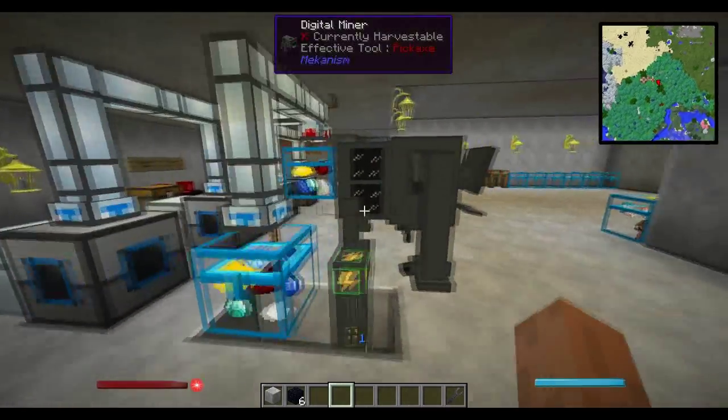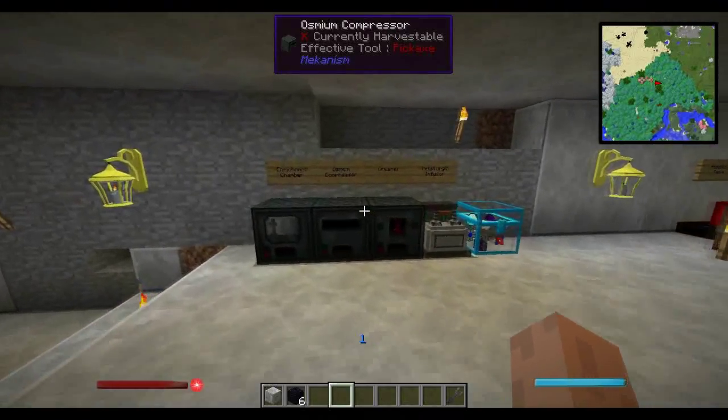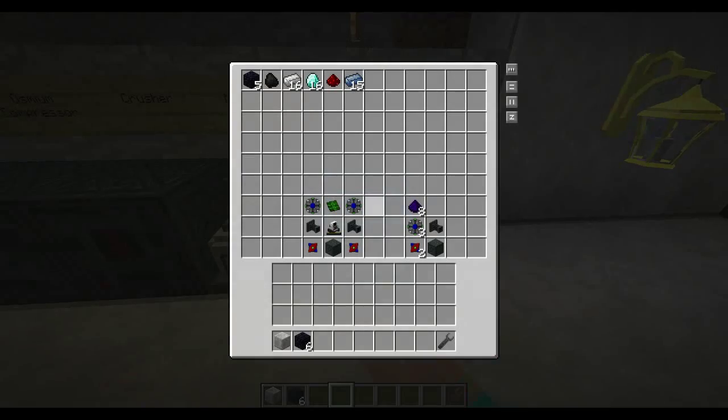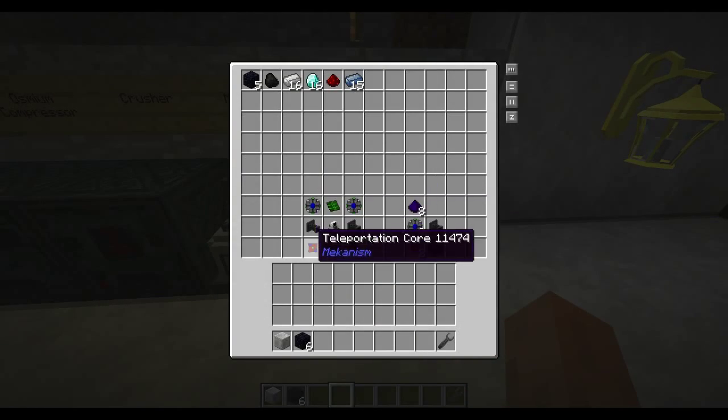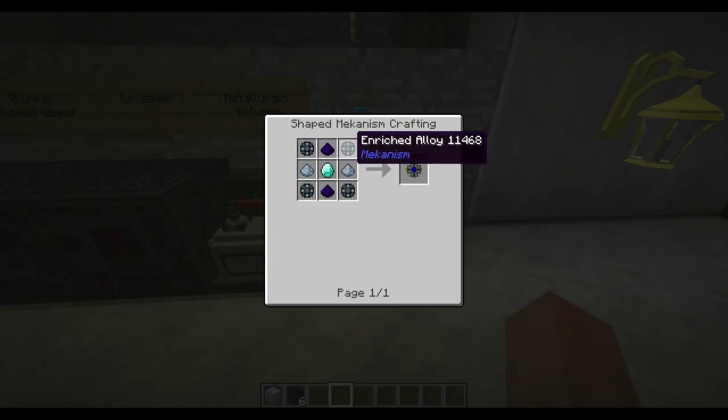Hey, what's up guys, Chris here from Affinity Collective. Today I'm going to be going over the digital miner from Mekanism. There are a few things you're going to want to know and need. This pattern right here is the basic recipe for the digital miner, and these things can be a little bit confusing to build, so I'm going to go over them real quick.